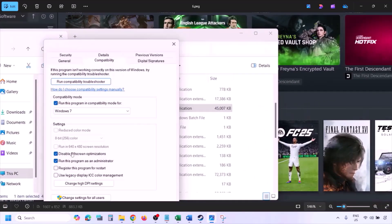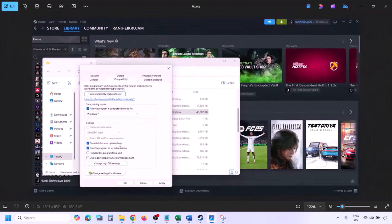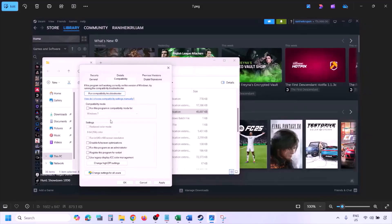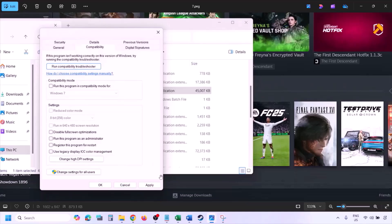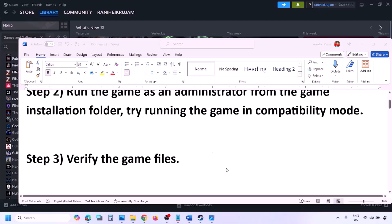Still not working? Put a check on the box which says Disable Full Screen Optimization, then hit Apply, click OK, and launch the game and check. If you've checked all these boxes and it's still not working, you can uncheck all the boxes. Once you uncheck them, hit Apply and click OK, then follow the next step.